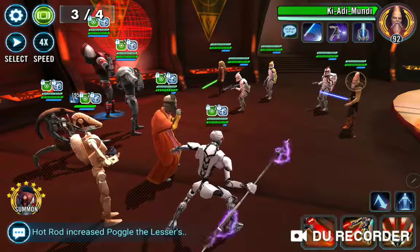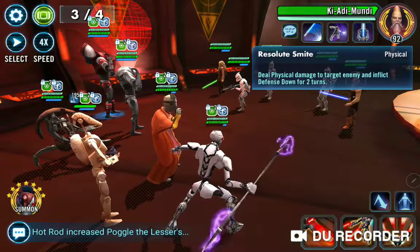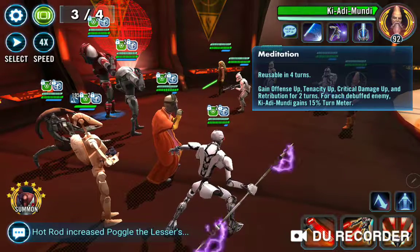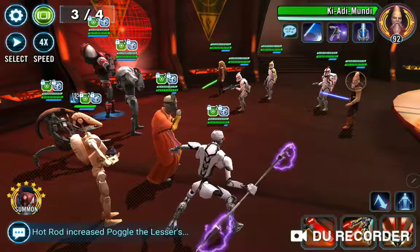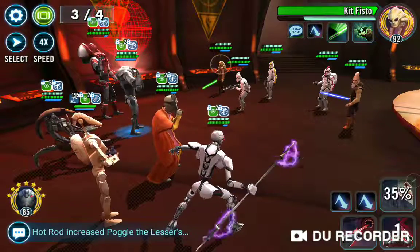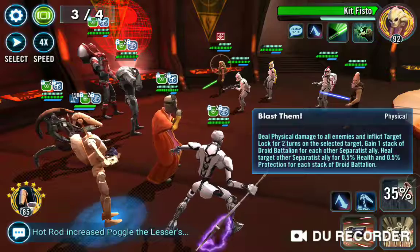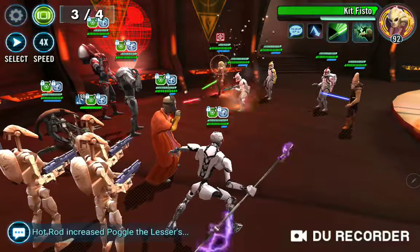We've got a couple of things here. We've got Ki-Adi-Mundi, which is pretty scary. He can give himself just a ton of buffs, but that's not really something I'm worried about. The thing I'm really worried about is Kit Fisto. We're not going to play any games with Kit Fisto — we're going to try to take him out as soon as humanly possible, or potentially disable him, because having Guaranteed Counter is really, really bad for us.